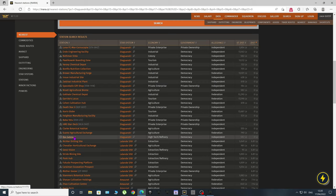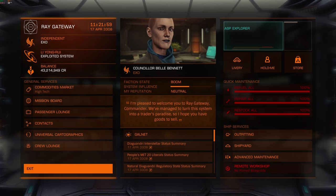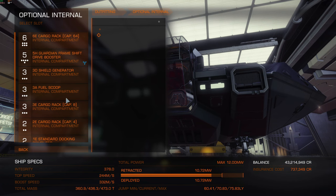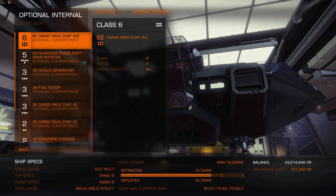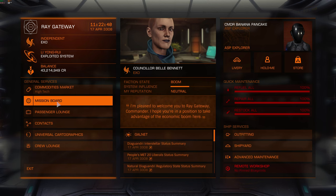Okay, so let's go back into the game. Here we are at Ray Gateway. I'm in my Asp Explorer. If I go into Starport Services, Outfitting, I've actually got a 64-ton cargo rack, an 8-ton, and a 4-ton. That doesn't give me a great deal of capacity but it doesn't really matter as long as I've got enough to take on some missions — that's all that really matters. So let's go back and go into the mission board.